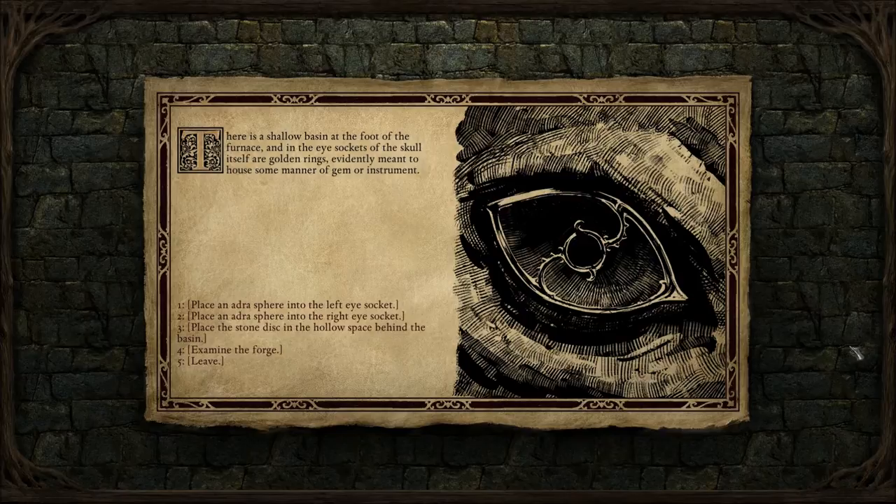We just rested before this, right? Examine the forge. The dragon's skull gazes down upon you with hollow eyes. Both have gleaming golden rings worked into the sockets, and both of these stand empty. In the basin at the base of the furnace, you note a rectangular gap as if something once sat within.